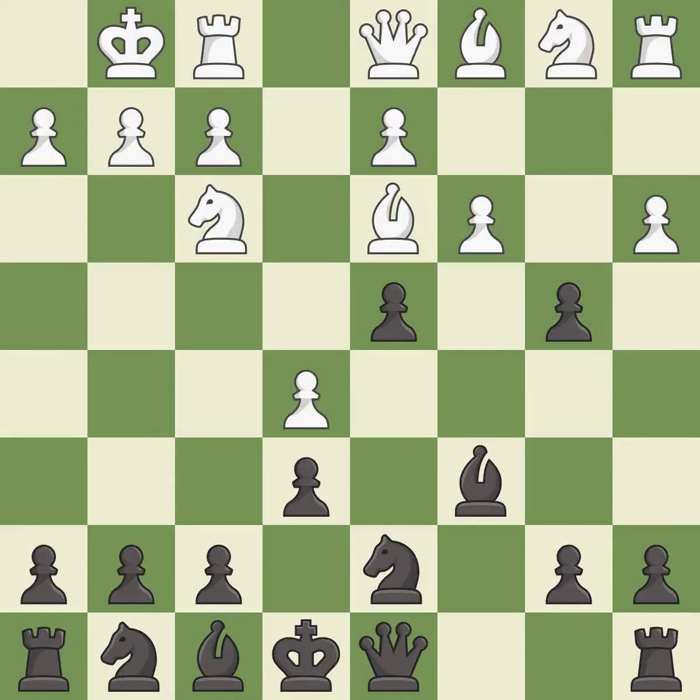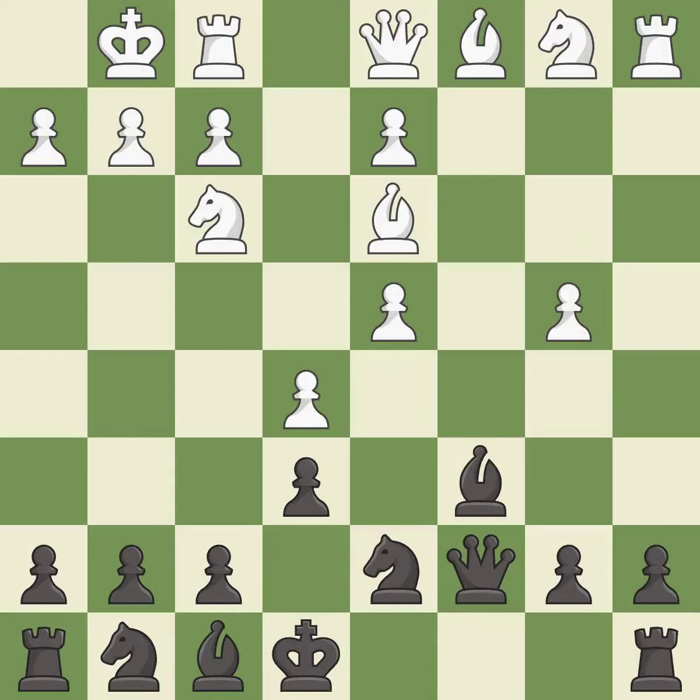This develops a knight off its starting square, getting it into the action — it is good. This is the strongest option; it is best. The game was close to balanced, but now black is worse. It is a mistake — this misses a better way to add a defender to a vulnerable pawn, and permits the opponent to create a passed pawn.